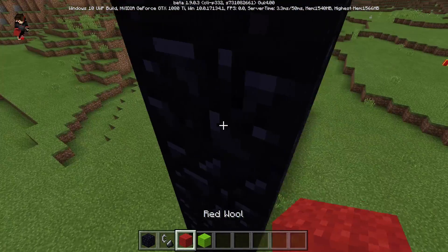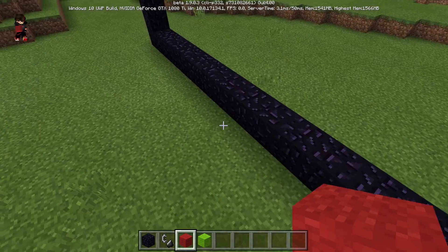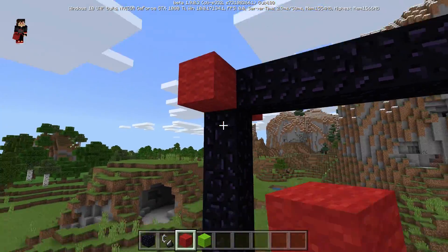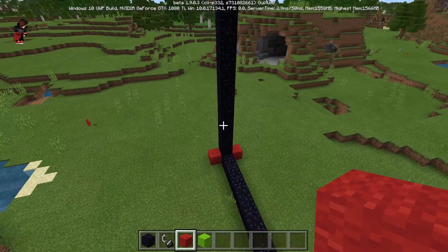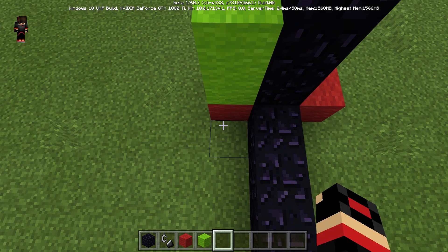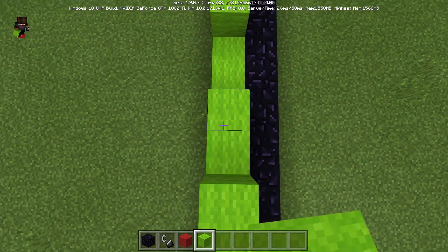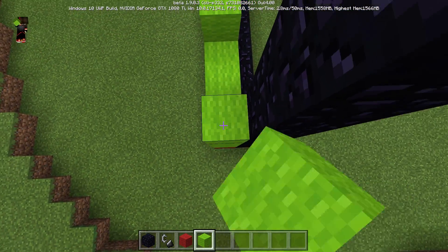Now what we need to do is to go ahead and create the back side first. Let's go ahead and go one with the red wall block and to all four sides let's do the same. What we need to do is to cover the four sides of the portal with this block right there. Now let's go ahead and create the whole back side with the lime wall block. I'm just going to spam the blocks because it's actually going to take forever guys.